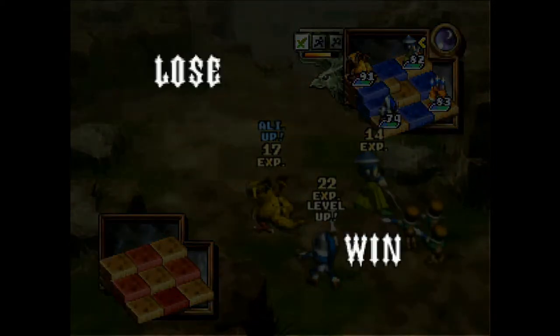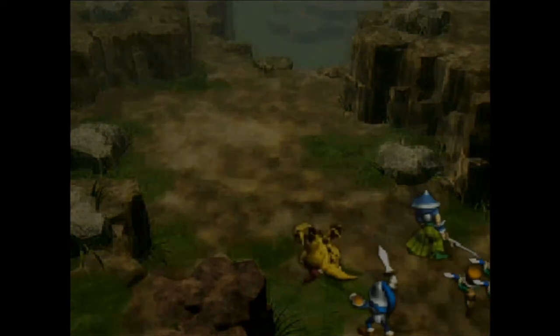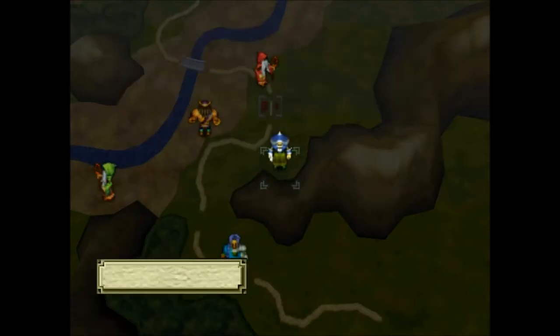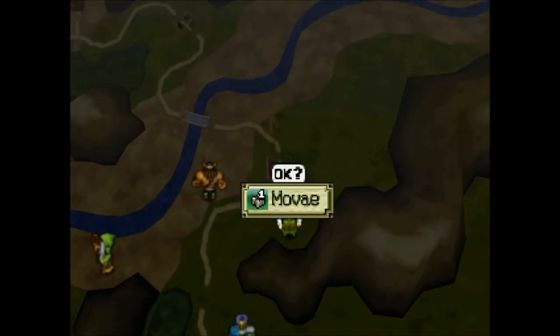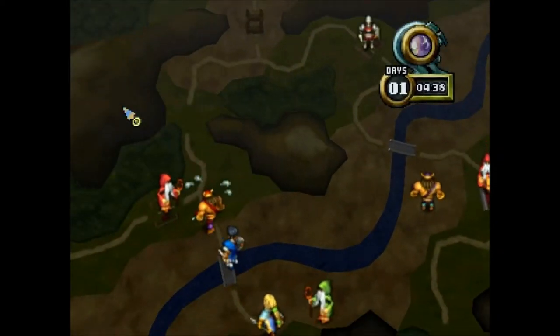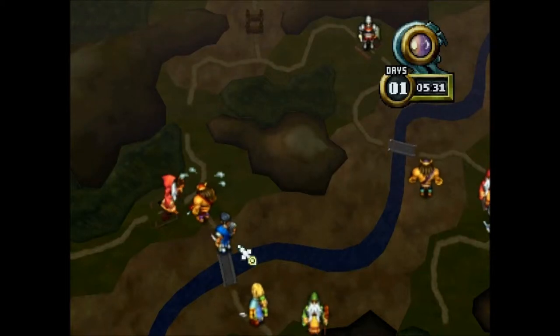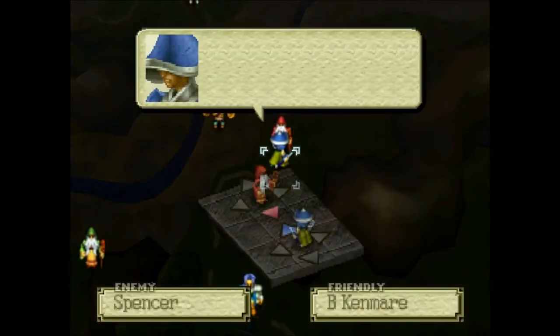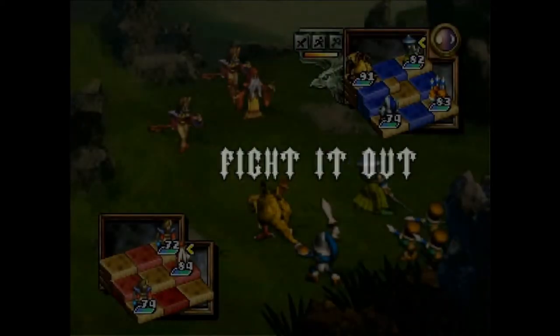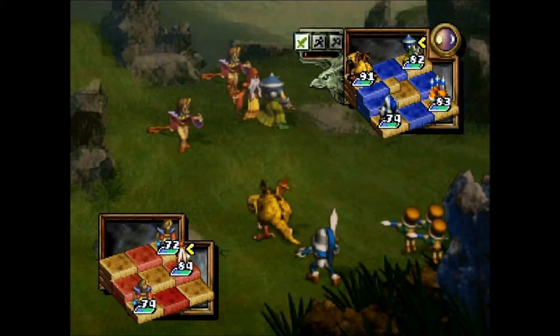This is gonna be a high alignment unit, so I'm gonna try and get some pretty high alignment units in here. Oh, a rapier! Because the fencer — to become a sword master — you need a ridiculous amount of attack power. I don't think it has an additional stat to it, but a high amount of attack power and decent alignment. It's gotta be in the positive.